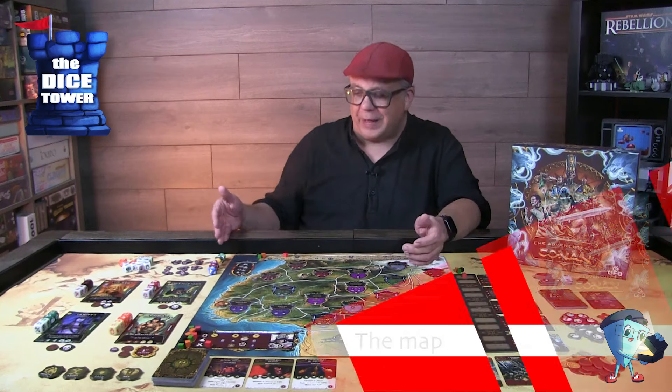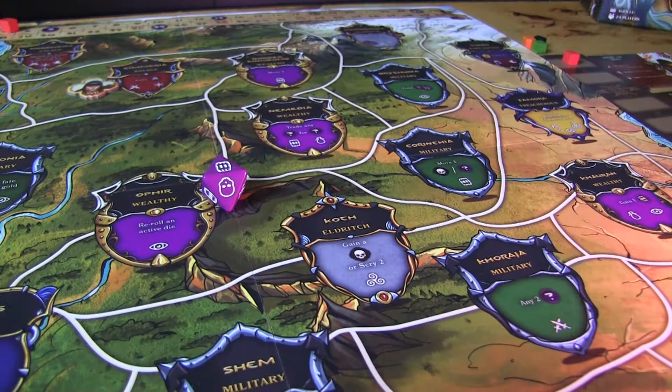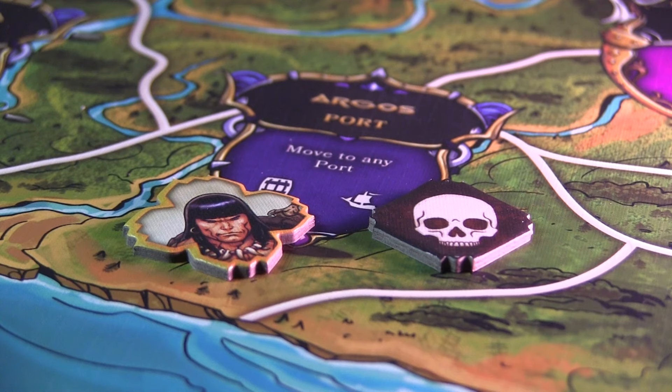Looking at the main board, you'll see several different types of kingdoms, all color coded, which means they relate to the different dice — these dice can be rolled at these kingdoms to get special bonuses. You'll see tokens for Conan, the foes, and allies moving around the board. Both players potentially get benefits from moving into a kingdom, but it might put you in danger at times, and that's fine because Conan is all about going after enemies and taking them down.